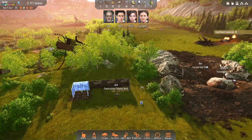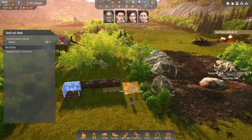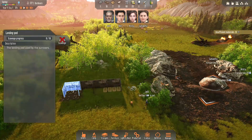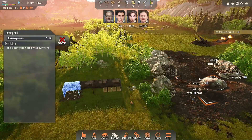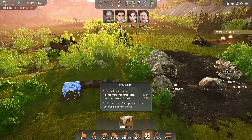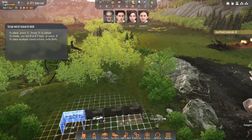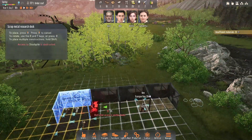I tilted the camera a little bit. We also need somebody to mine that, and we have got to salvage that. Uh-oh, I hope that bird is not aggressive. Science — we got to get a research desk. Scrap another one. Let's stick it. Let's twist that thing. Oh gosh, I can't put it there. Why can't I put it there?